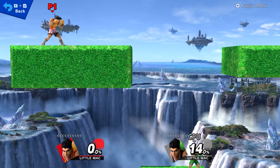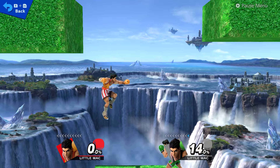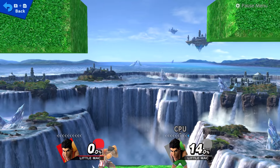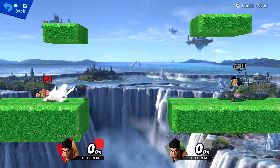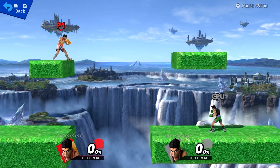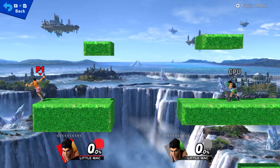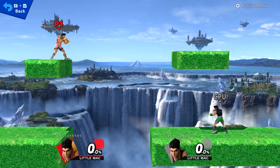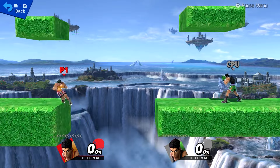I found this out while playing on stage builder mode. Apparently, when you stand at a ledge or run up to a ledge, face the pit, and then directly input a side B into the opposite direction, you send Little Mac flying into the air with the side B. It usually does a higher side B when he goes into this kind of animation.